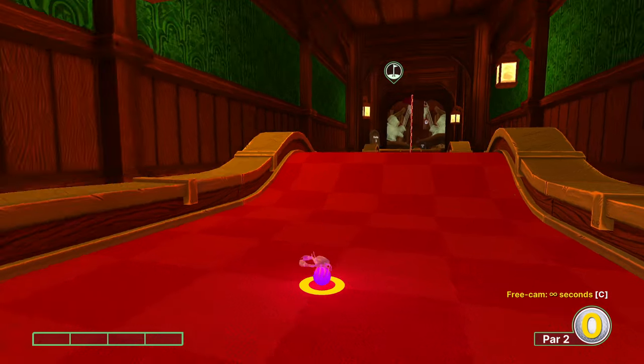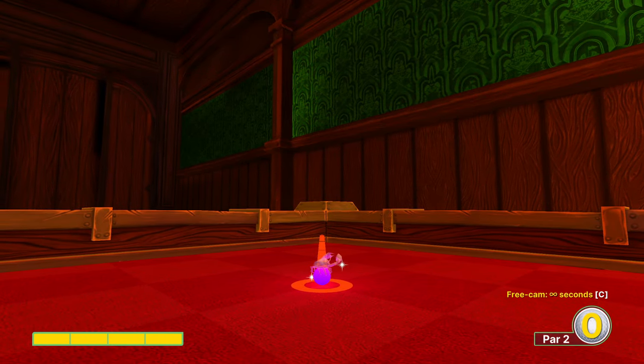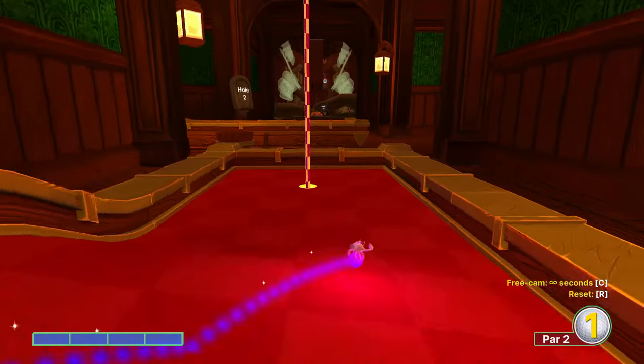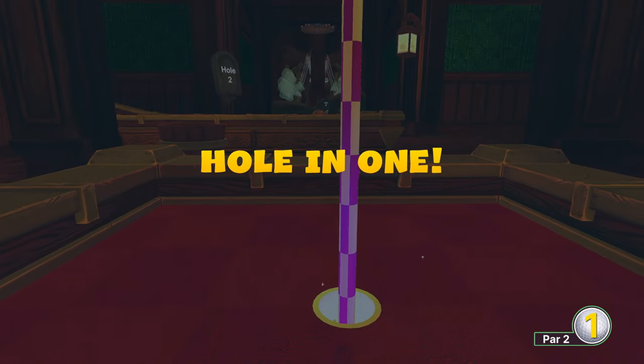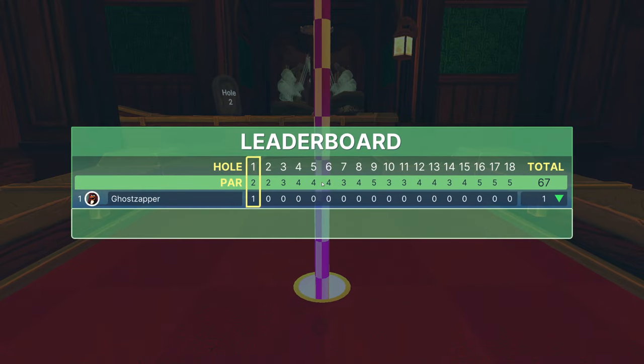Hole number one — going to give you something a little different. Spin around to our left, full power, getting just left of the corner here. I like to look at the bottom trim for a little bit of brown peeking through. If you get within a pixel of this, you'll still be right next to the hole. So it's a very safe shot, despite leaving the course entirely — but a hole-in-one nonetheless.